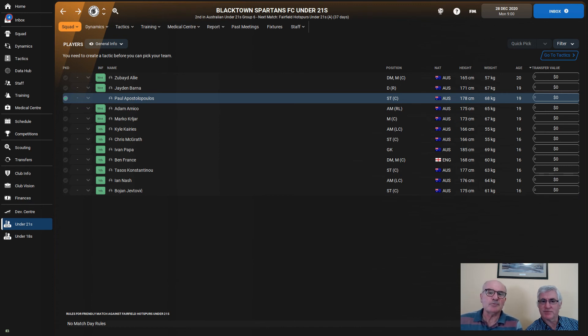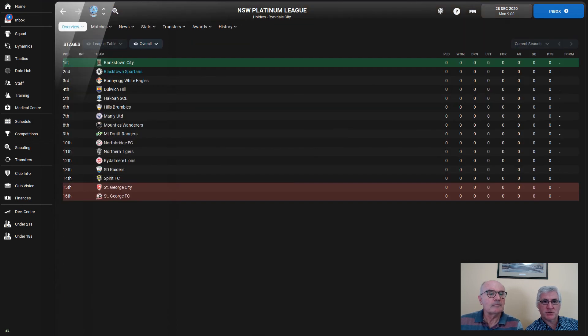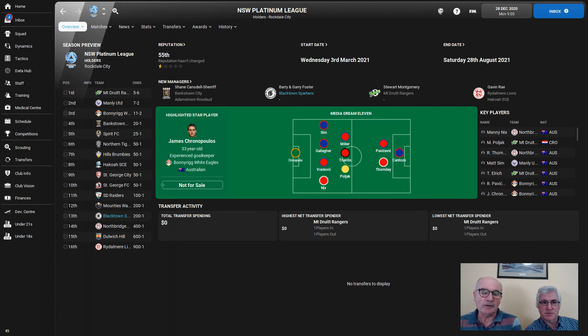With our schedule, we have four friendlies lined up in February and three more proposed for January. We open the season away to St. George City on the third of March — they're seen as one of the favorites, so it'll be a good benchmark. The betting odds show Mount Druitt Rangers as favorites, followed by Manly United and Bonnyrigg White Eagles. Both St. George teams are around 50-to-1. Those are the teams we need to finish in front of if we want to challenge at the top.